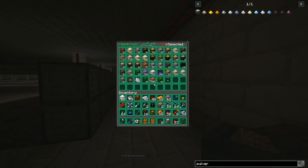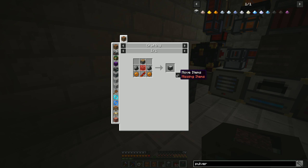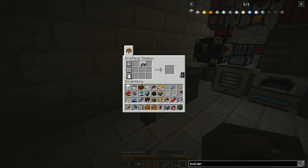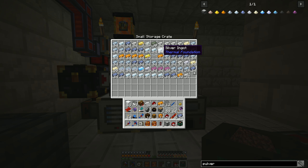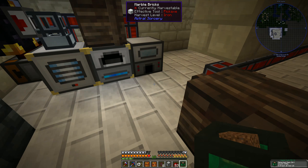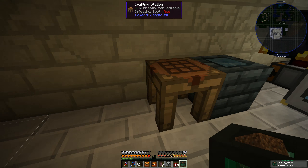We'll make just one pulverizer for now. The machine block requires a tin gear, iron, and glass, so we'll need more stone gears. We'll need some tin - I have plenty of tin. We'll make 12 of those. That's always my downfall - making too many spare parts, which clutters my inventory. There we go - we have a pulverizer. Now we need a redstone furnace.